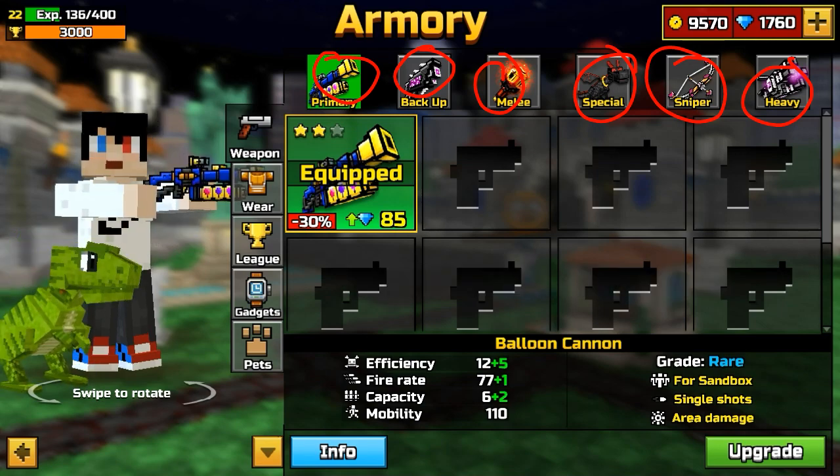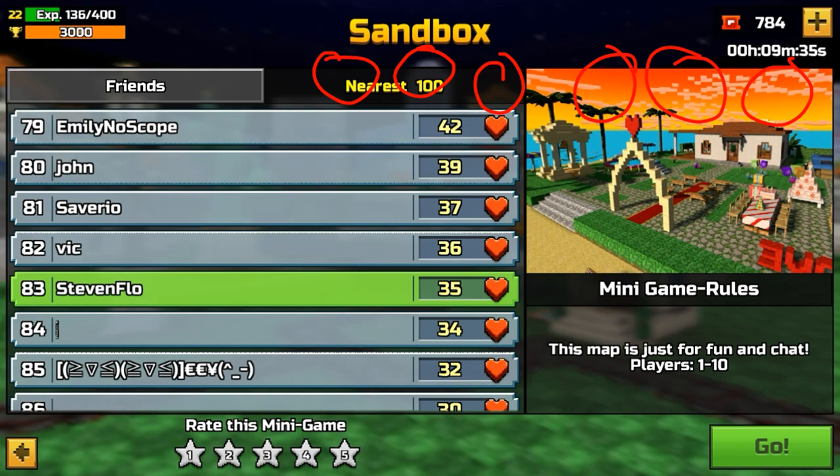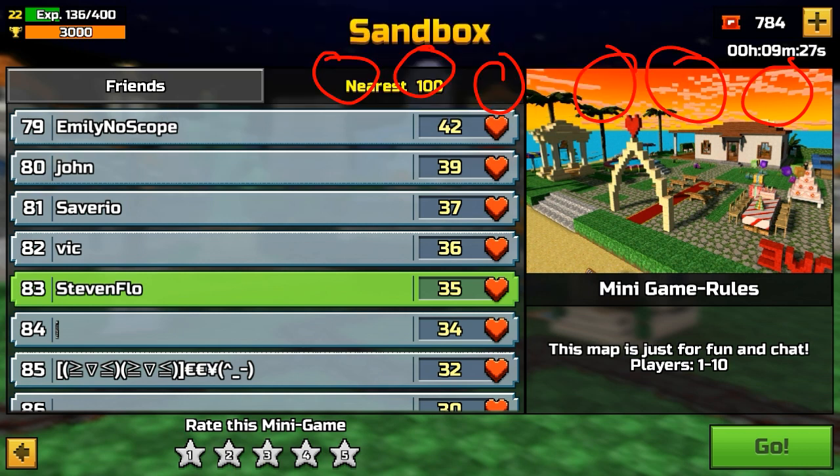Remember the weapon slot that you want — put your finger over it but do not press anything yet. Wait until it loads and brings you to the screen. Turn the volume on so it's easier — when you hear the music, that means you've selected that slot.